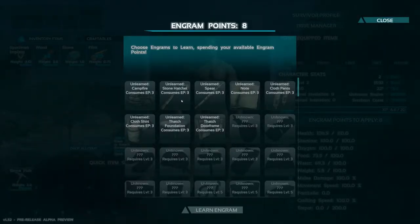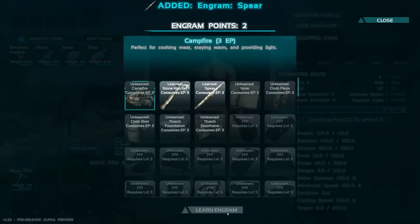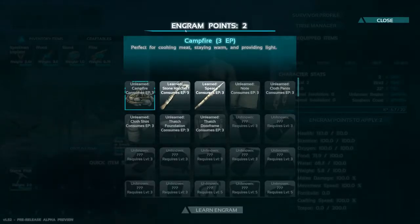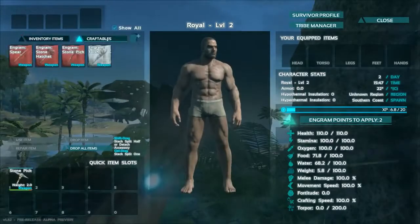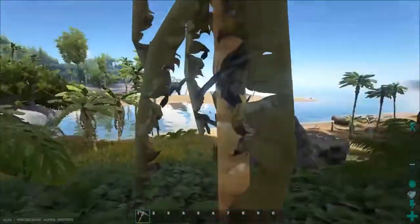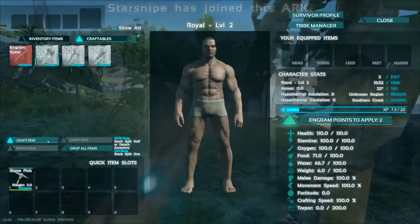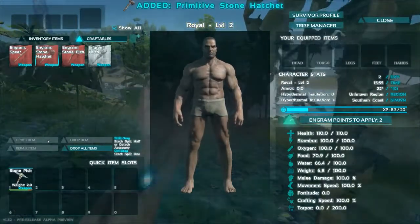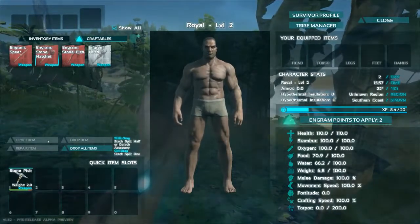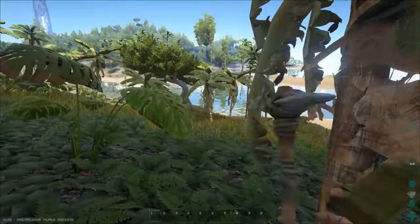Engram points - EP - cost points to learn items. A stone hatchet costs three engram points. I also do the spear, and then the campfire next level. Every level you get a certain number of engram points. Now we can craft a hatchet - we need more thatch first. If you hit a tree with a pickaxe you get a lot of thatch fast. Hit a hatchet on a tree you get more wood; hit a pickaxe on a rock you get more stone. Try different tools to get different resource types.